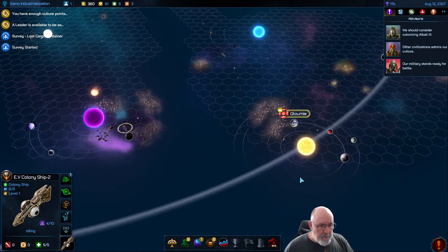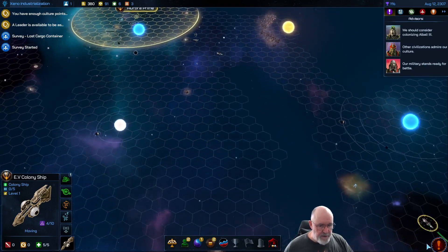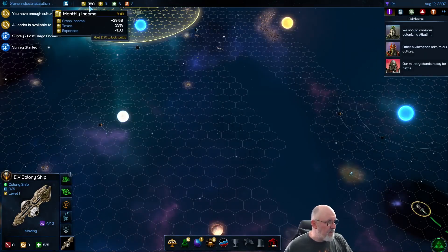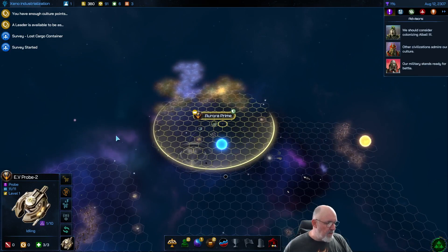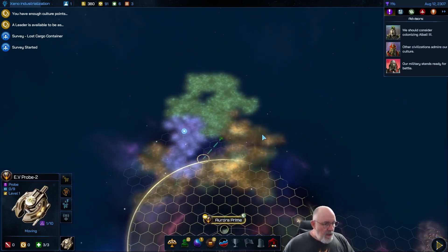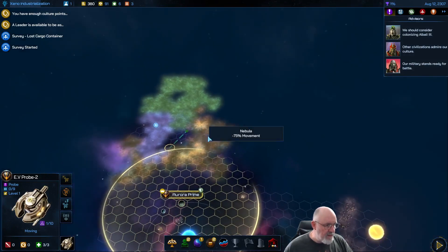We've found it — Albali 3, the amazing world! Colonizing this will boost our borders so we can reach even more planets nearby. Another event: our flagship comes across a drifting cargo container abandoned in space for years, filled with valuable trade goods. We get plus five percent gross income on all worlds for 50 turns. A new probe arrives from a previous choice and I'll send it off to explore the nebulas at the galaxy's edge.